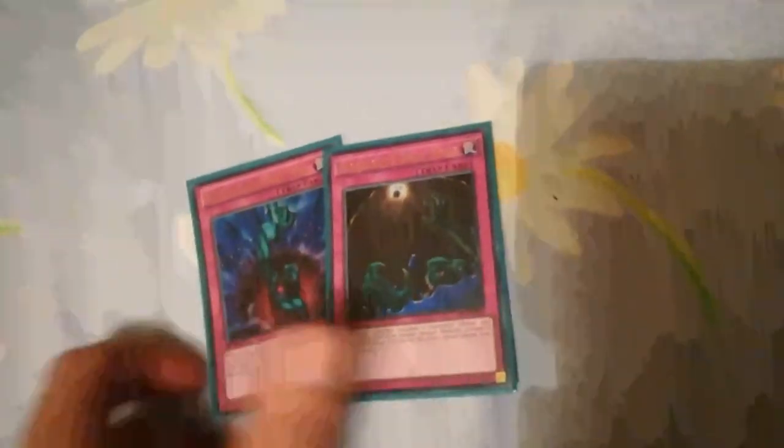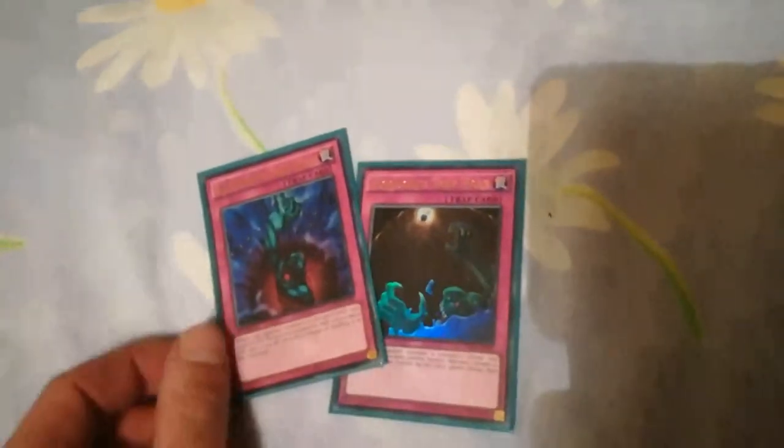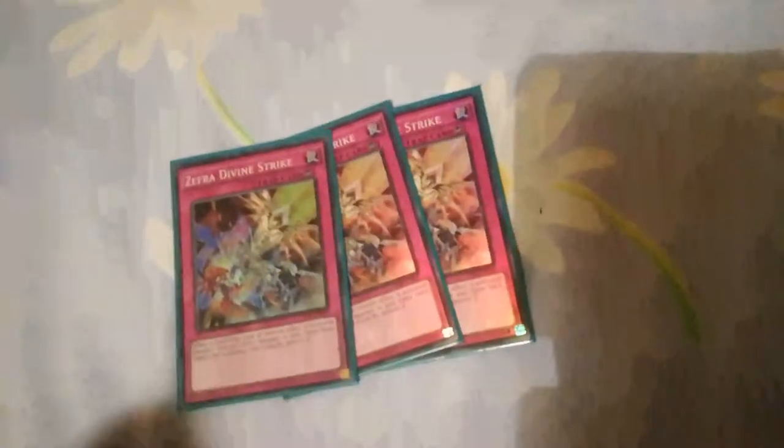For traps, we run one Bottomless, one Floodgate. I believe these two are the worst ones, but Floodgate has really helped me a lot more with the True King matchup, and Bottomless does too. One Solemn Warning — I prefer it over the other Solemn cards, just personal preference. Zephyr Divine Strikes — basically you could run Solemn Strikes, but it's searchable, it's tutorable, and banishing one Zephyr card is not really the end of the world in this deck.